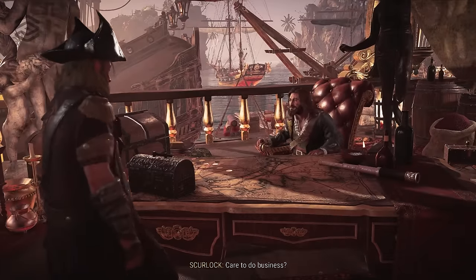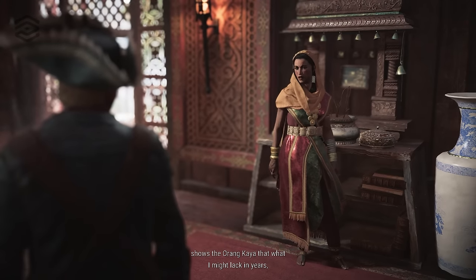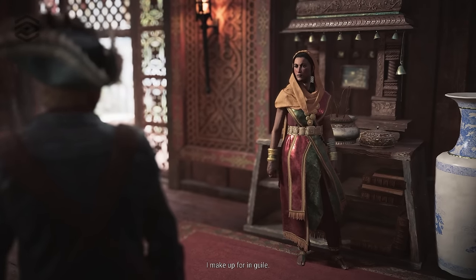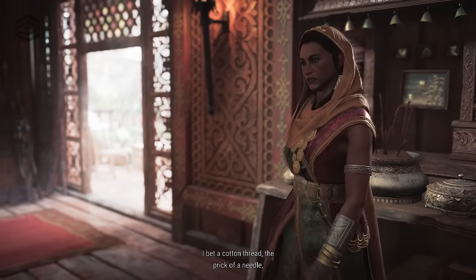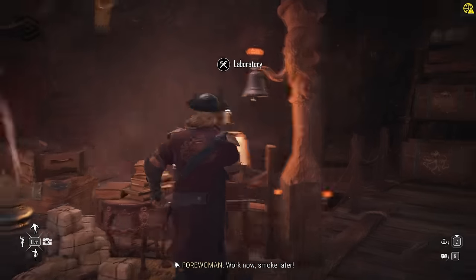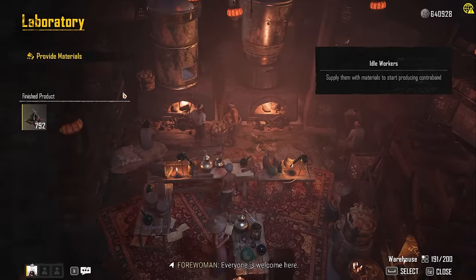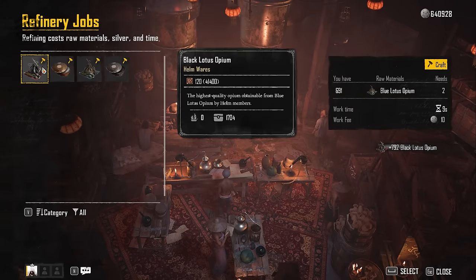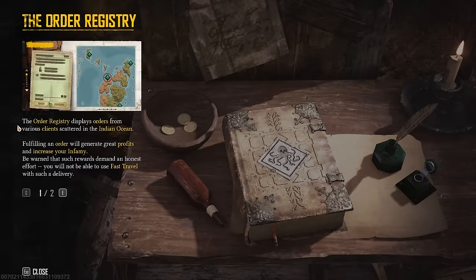To reach the endgame, you need to finish the storyline all the way through. If you haven't reached Rama, you're going to finish all your Skurlock missions, finish all your missions with Rama, and then reach Kingpin in Infamy. Once all that's done, you will be able to start doing all the missions for the helm — a secret organization of scoundrels in the business of supply and distribution of illegal goods such as rum, gin, opium, and snuff.